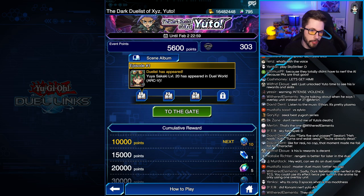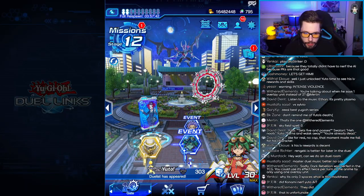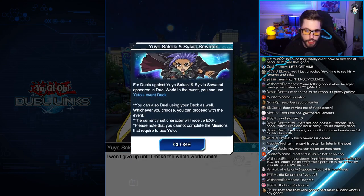It looks like I have to duel Yuya at level 20 now. Well, that's convenient, but that should also be pretty easy. It looks like Yuya pops up as an event-only character real quick here, and looks like we're going to duel him real quick.